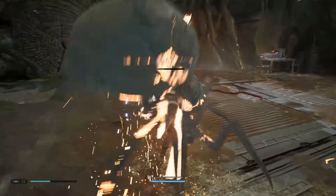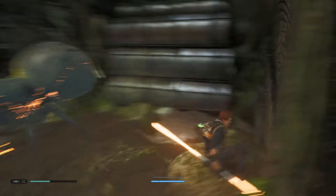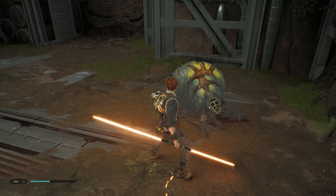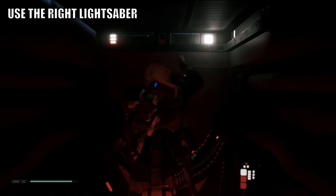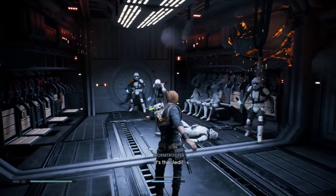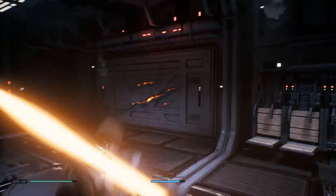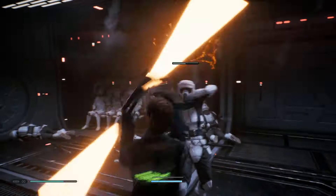Once you get a grip of the combat and the ins and outs of it, then go for the lightsaber ability upgrades — you'll find them easy to use by that time. So prioritise survival ability upgrades on the skill tree early on. The next tip is to know which lightsaber to use. If you're fighting a handful of enemies, use the single saber, which deals a lot more damage. When you have a crowd or an overwhelming amount of enemies, go for the double lightsaber to spread out your damage a lot more.